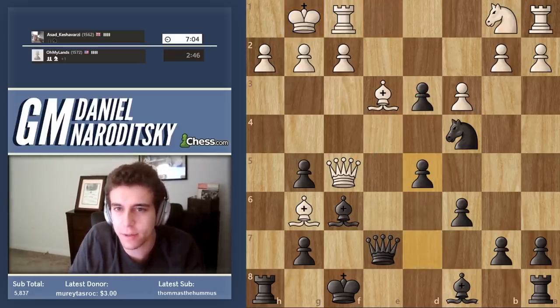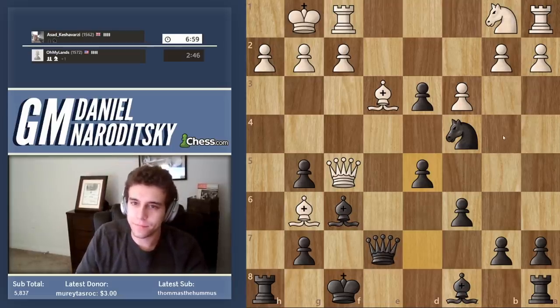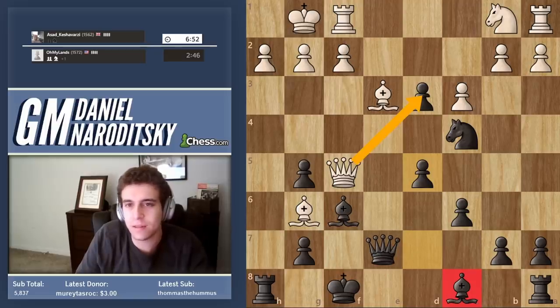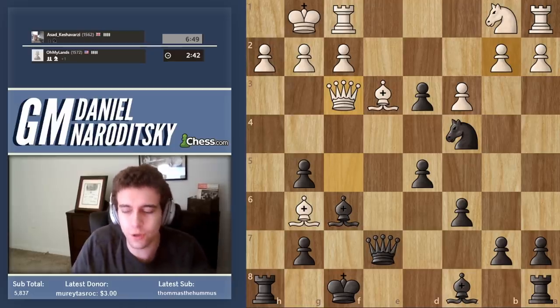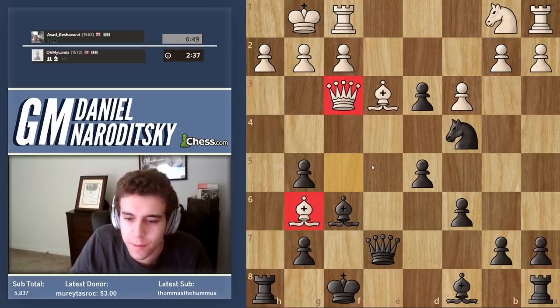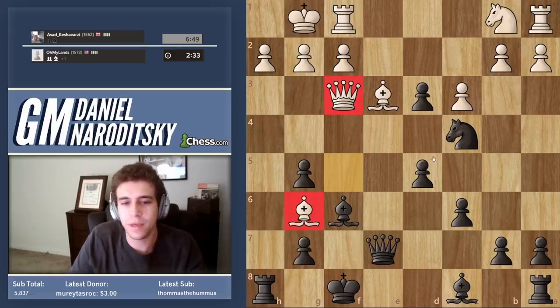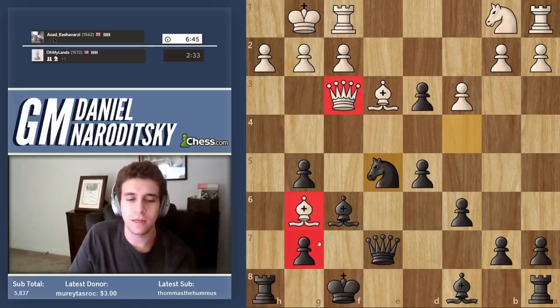We start with d5 — this looks like a blunder, but we are essentially forcing him to take the pawn. Now what's our idea? He makes a blunder — I'll show you guys afterward. Why? You should immediately spot the bishop and the queen — they're on knight's distance apart. And of course, the simple knight e5 results in a fork against the queen and the bishop. He is starting to burn.